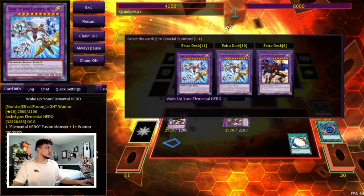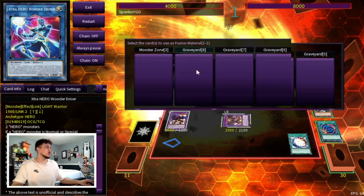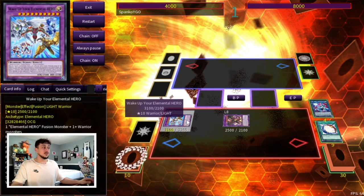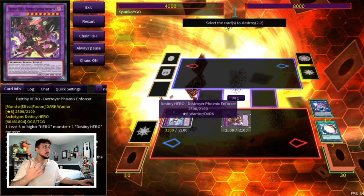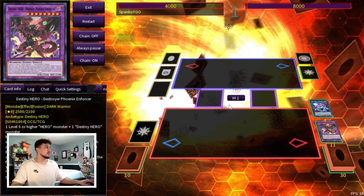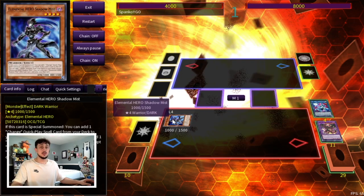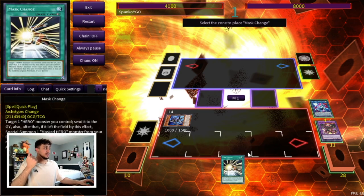Sunrise triggers to search Miracle Fusion from your deck to your hand — and this is where the combo switches up because now we make use of Wake Up Your Elemental Hero. Activate Miracle Fusion using Sunrise and any Hero monster from the graveyard, like Wonder Driver, to summon Wake Up Your Elemental Hero. If it's destroyed you can special summon a warrior monster from your hand or deck. Use DPE to pop both Wake Up and DPE itself, triggering Wake Up's effect to summon a monster from your deck — summon Stratos — and activate Stratos to search Mass Change.